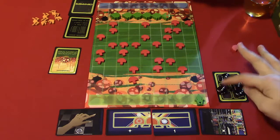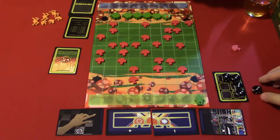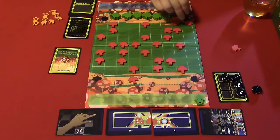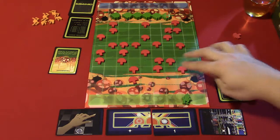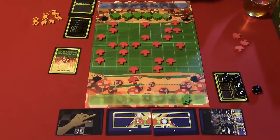It's Jeb's turn. I'm going to activate the shoot — pew! — to kill that mushroom. Then I move one, and then pew! — shoot this mushroom off. And that's it for me.